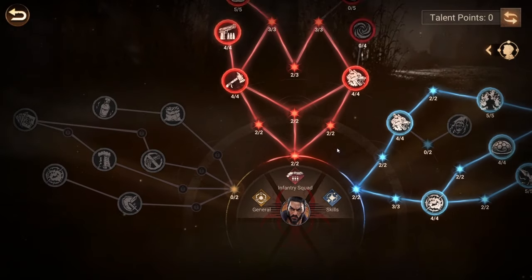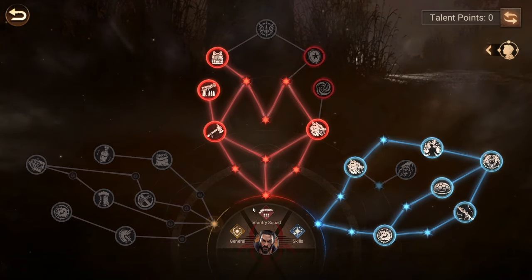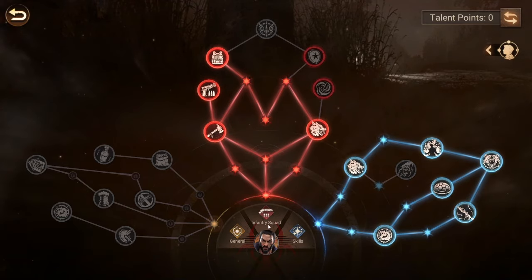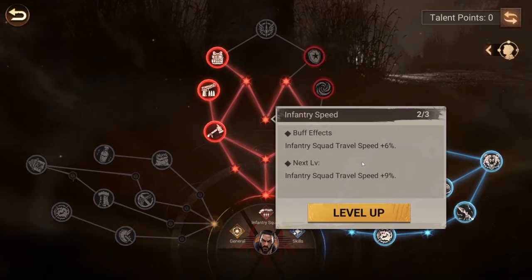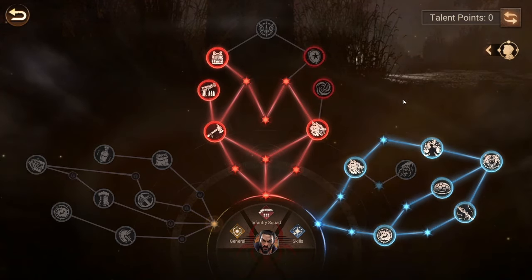For the talent tree, I recommend maxing out the skill talent tree and then using the remaining points on the infantry squad tree. I would probably add three points there to get an extra three percent traveling speed and remove one of the others.